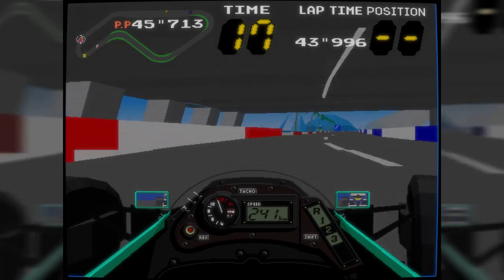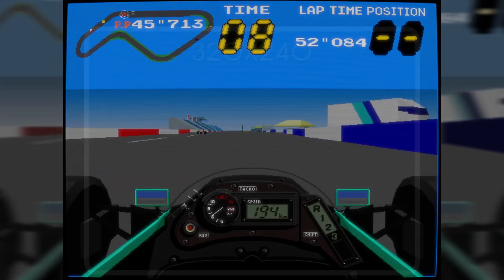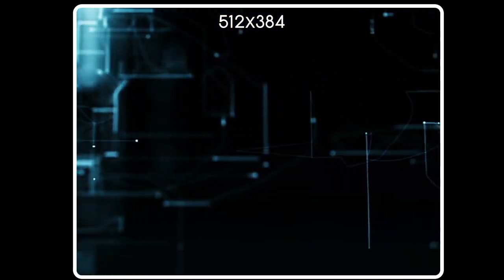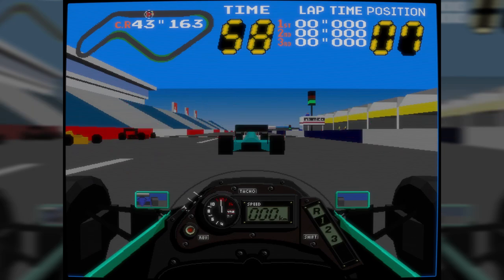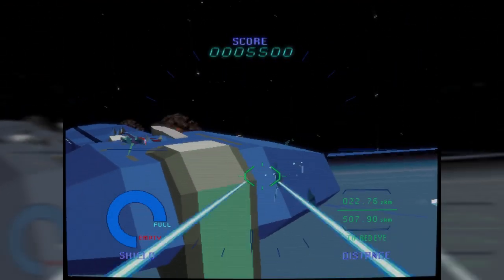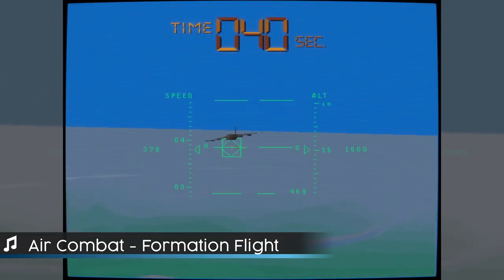Winning Run also got in on the ground floor of a newer, higher-resolution standard called Medium Resolution. While most arcade games at the time topped out at around 320x240 pixels, Medium Resolution pushed things upward to around 512 pixels horizontally by 384 pixels vertically — over two and a half times more pixels to fill. Other titles included Starblade, released in 1991, which I'm sure didn't inspire 1993's Star Fox, and Air Combat, which followed in 1992 and led to the Ace Combat series, which continues to this day.